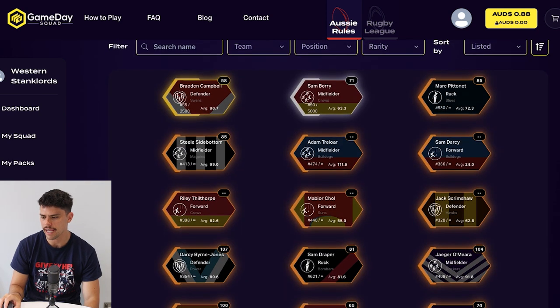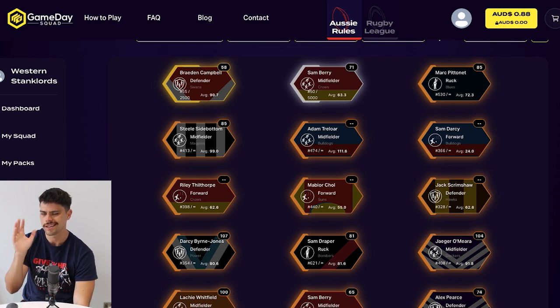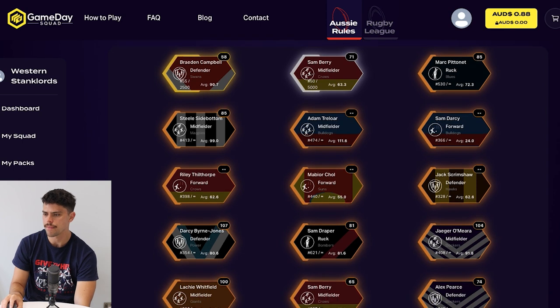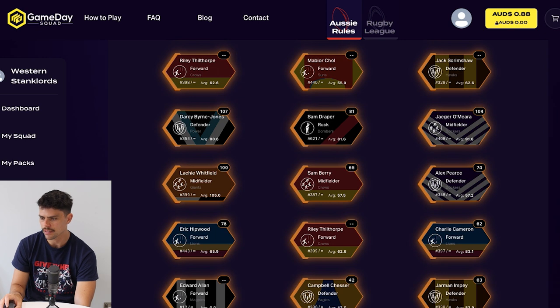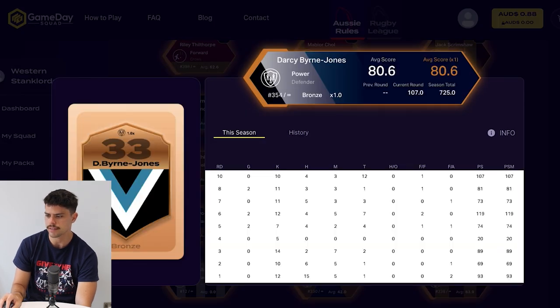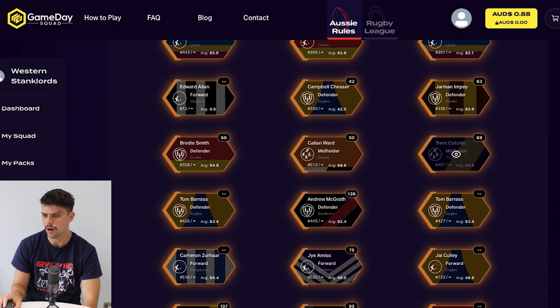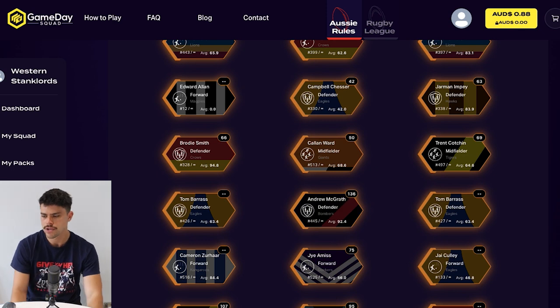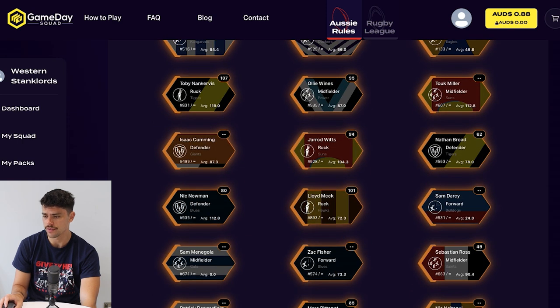Before we open packs, we can scroll down and see how my reserves did. Braden Campbell — I've got a gold — holding him for the long term; he had a quieter game. Sam Berry and Silva are still not really good enough to crack my team. There's a lot of dregs here. Jago Amir scored 104. Darcy Byrne-Jones scored 107 — that's actually a pretty good score, his second best game of the year. Campbell Chess is back in the side now, unlikely to crack a game anytime soon for me. Andrew McGrath scored 136, so again, another player who's probably going to make my team this week considering there are some injuries.